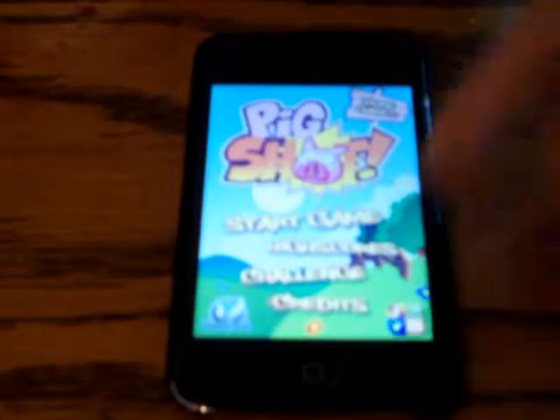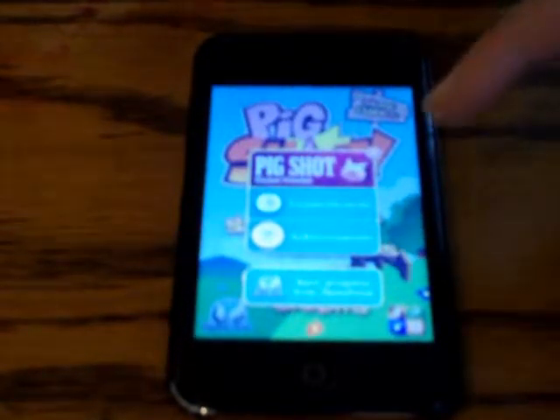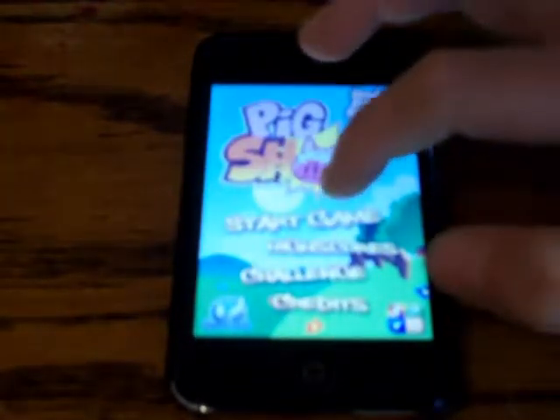Okay, so in game center there's leaderboards, achievements, and sync progress from opening fiends. Okay, so let's start.